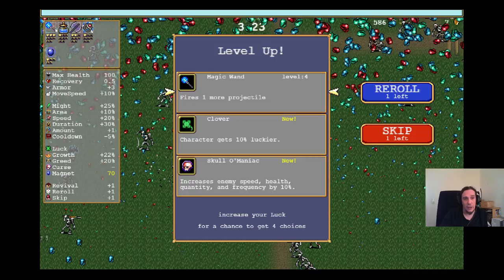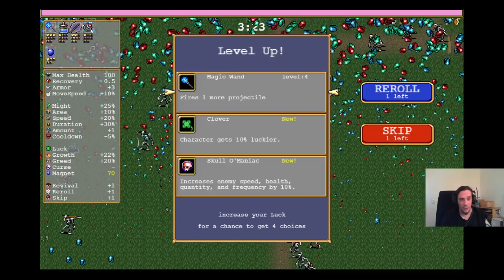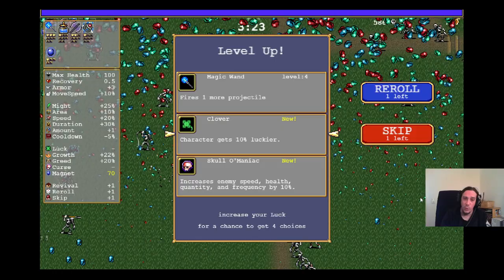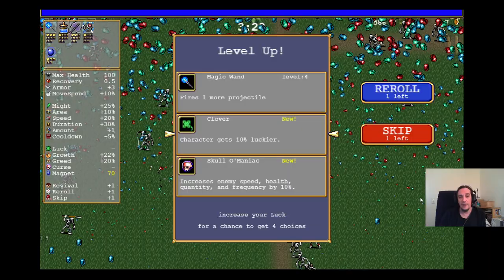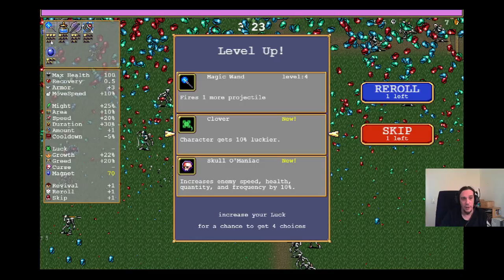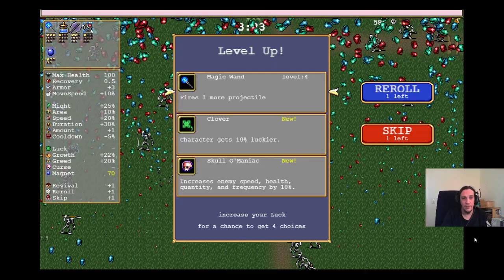Now let's talk about how to put up a build. Up here are your weapons, down here are your passive items. Weapons usually deal with projectiles, damage, and speed, whereas passive items do things like make your character 10% luckier. You have six slots for weapons and six slots for passive items. Every weapon has level-up dots below it — every time you level up a weapon it grows more powerful. For example, the magic wand fires one more projectile per level-up. Leveling up your weapons is extremely important to progress in this game.